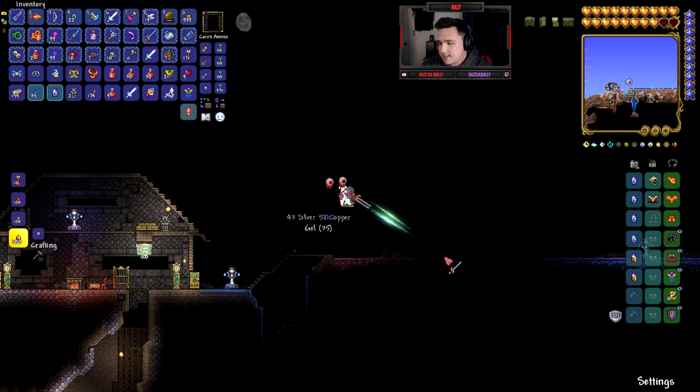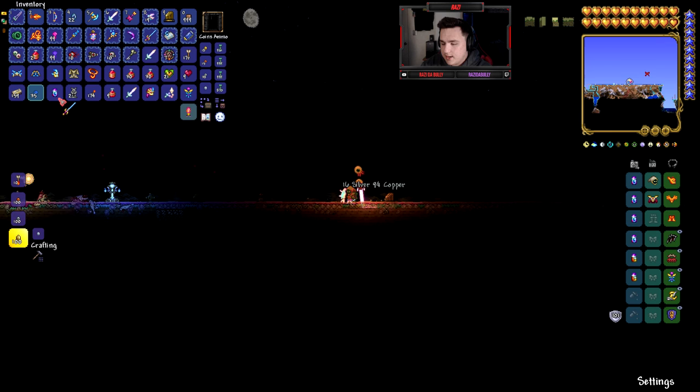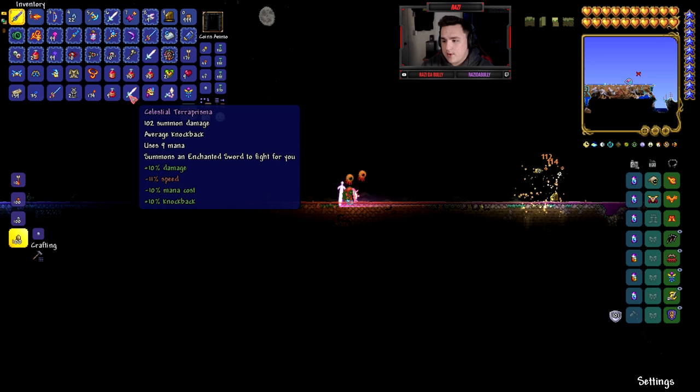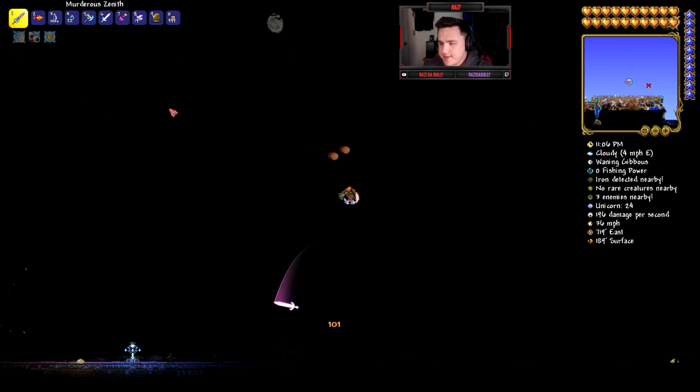We ended up getting a Starlight, which is a pretty cool weapon as well — let me know in the comments if you want gameplay on that. We also got the Prismatic Dye from her, which is nice. The Prismatic Dye has a lower drop chance than most of the weapons. Anyway, that's the Terror Prism in action — it wasn't able to solo her but it contributed.